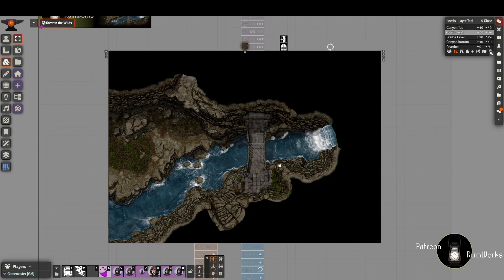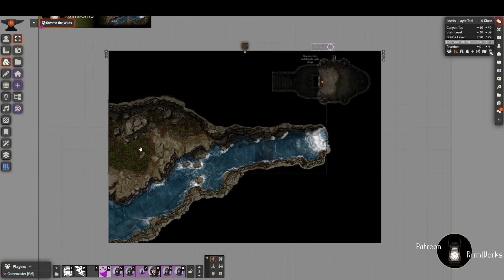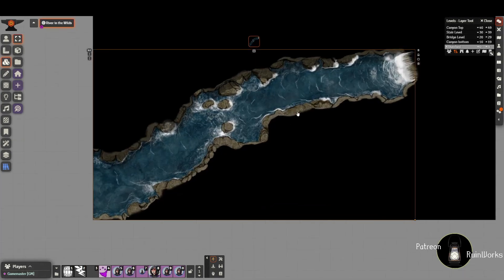Right now we're looking at the canyon top. Then we have what I call the stair level - really it's just the set of stairs and this little ramp over here. Then we can look at the bridge level which includes our bridge entrance into the tomb, canyon bottom which includes some of the tomb and the bottom of the canyon at the level of the water, and then lastly our riverbed. This entire river on this level is actually an overhead tile, so this is actually a below-water level.